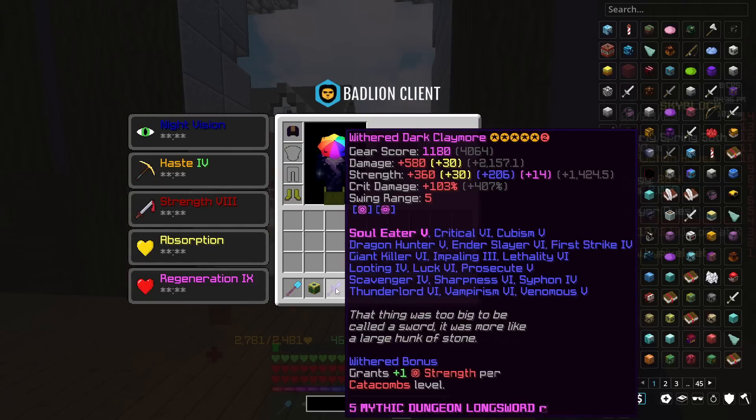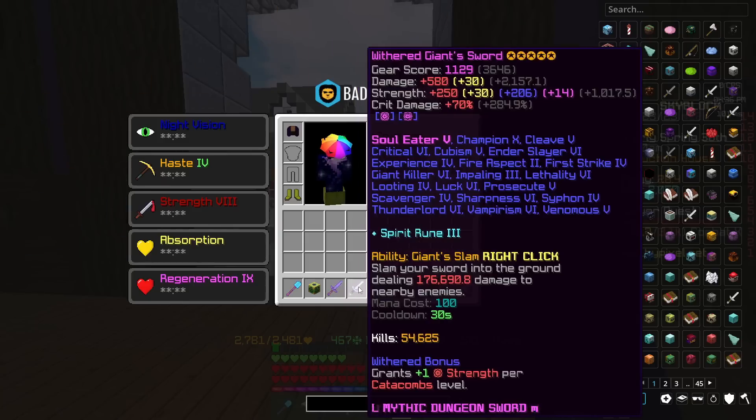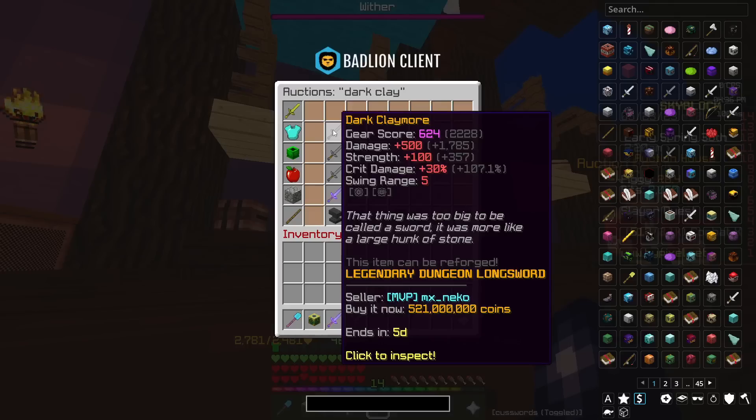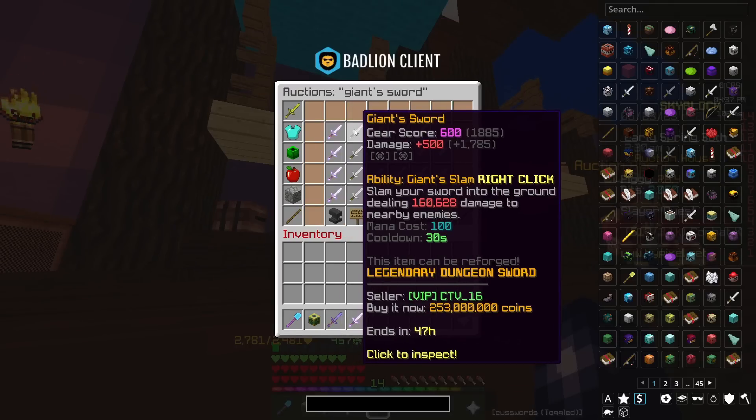So that means this Dark Claymore is 290 million coins more expensive than this giant sword — almost about double the price. A clean Claymore is 521 million, and a clean giant sword is 253 million.